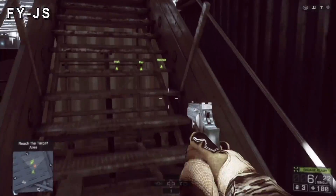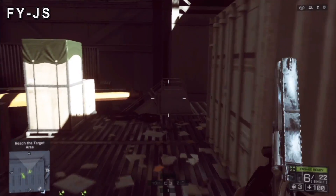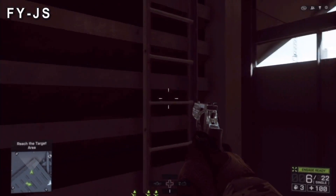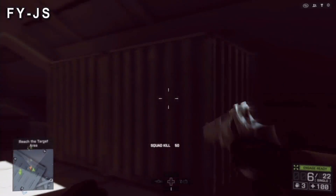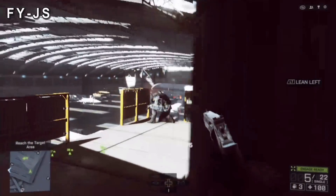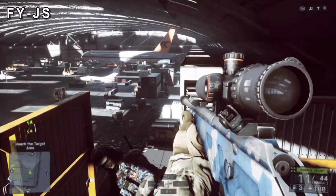Once you've cleared the hangar, or however far you need to get here, just run up the stairs, run up to these crates, climb up the ladder, and you'll see the sniper. It'll either be right in front of you behind that crate or to the left, depending on how quickly you get here. Take him out and you'll see he has the sniper we're looking for. That's the first one.